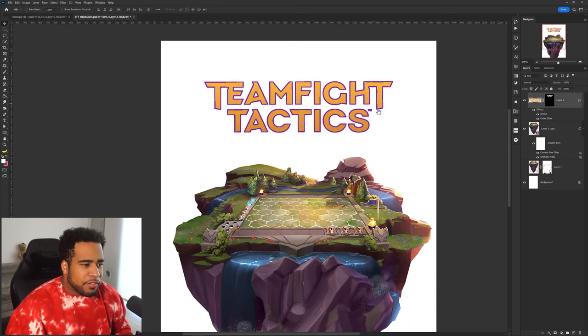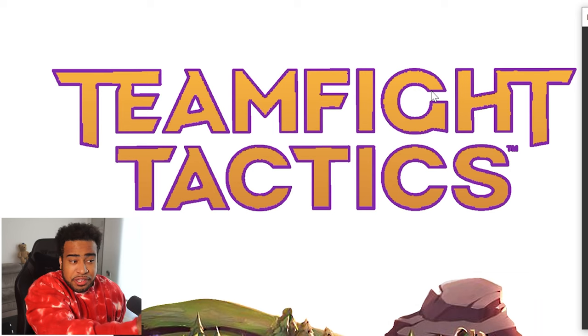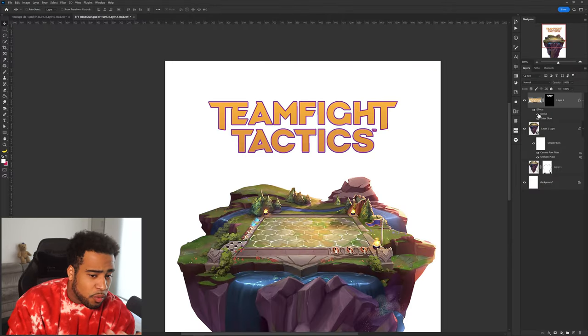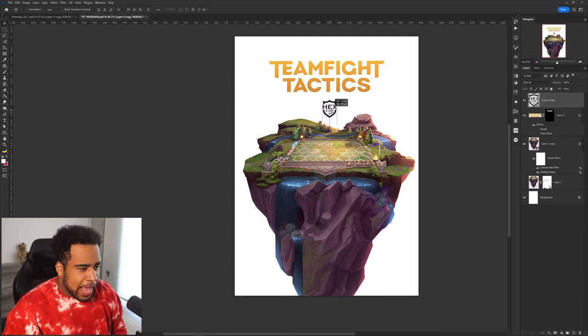Now for the composition — starting off with putting the actual game heading in here. For the record, never use 'center' stroke on your image unless it's a vectored logo, because the strokes make it look really awkward. I'm going to set it to 'outside' to make it cleaner. Honestly, without the stroke at all it's clean on its own — it feels like an LC or Riot-esque appeal. Then I want to add in the Hex Cup tournament title.